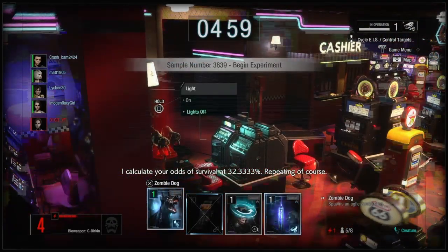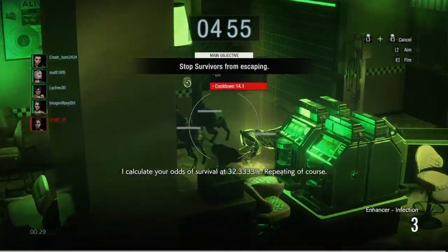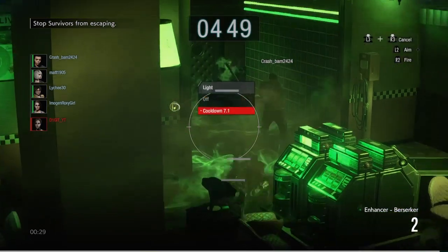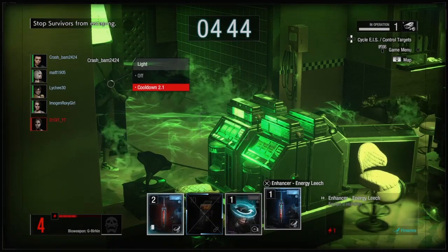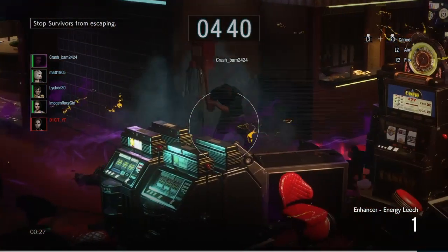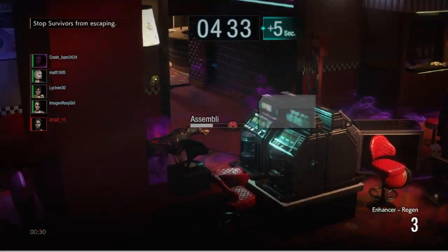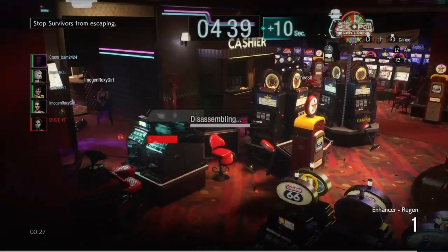I calculate your odds of survival at 32.333%. I should do another dog — I usually don't get two dogs right off the start, but I'll take it. Now Tyrone's going to get infected because he's trying to swing at them knowing he can't catch them that easily. He got one hit off. Dogs usually die in one hit, but since I have extra health, you actually have to catch these things.